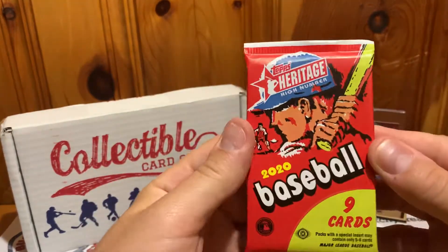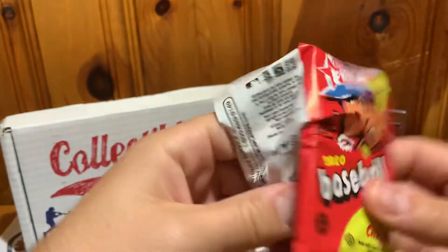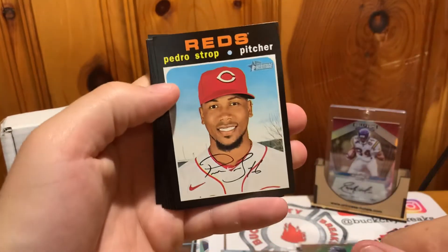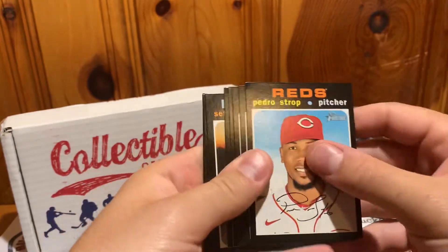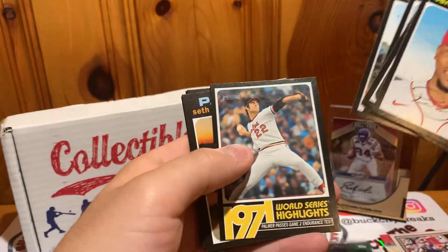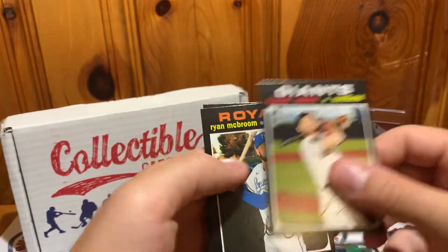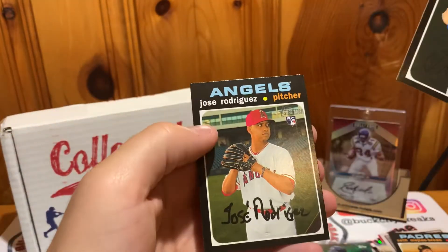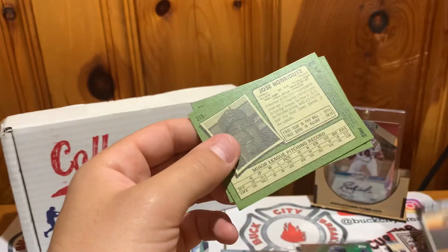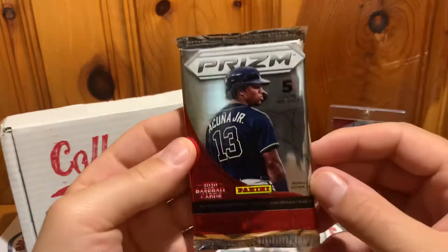About halfway through — we got 2020 Topps Heritage High Number. This is the series where I pulled a Juan Soto auto, which was funny because I didn't know I'd pulled it at first — all the cards have a little auto printed on them like a reprint auto. We got Kipnis, Strom, a rookie of Mejias Bream, Pence, Ryan McBroom rookie, and Jose Rodriguez rookie. Pretty cool — that might be a short print.